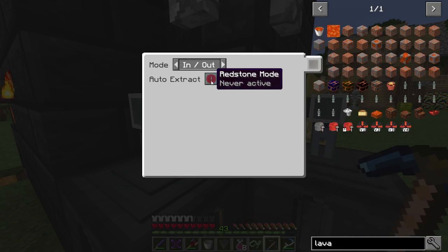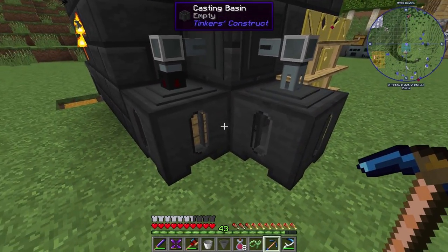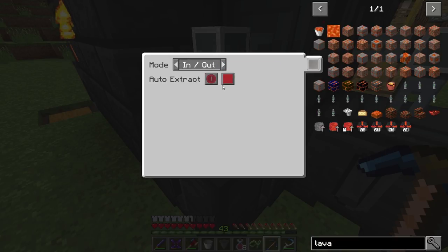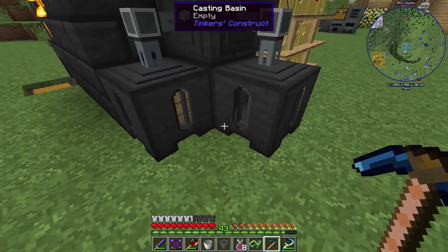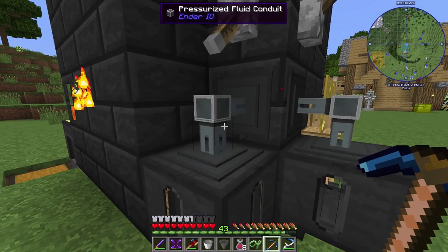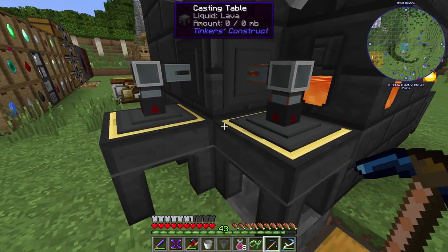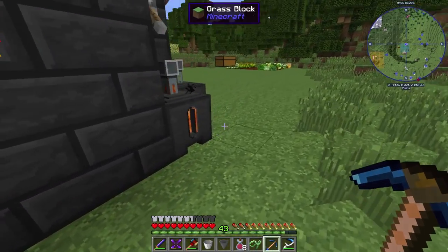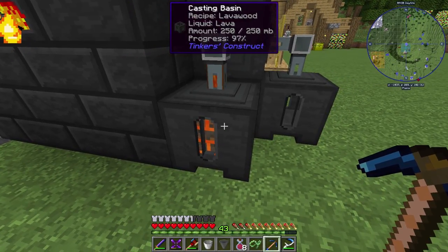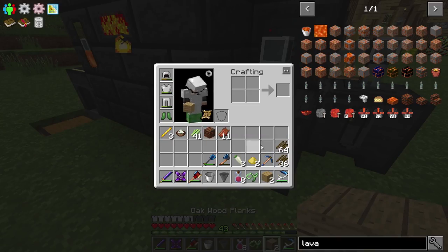We're going to set this to active signal. I'm just going to set that one to insert right now. You could put a second block here and set these ones to in and out, then it would be on auto-extract as well - it would pull out of here only when the lever was pulled. But I just don't want a block there. Wait, where did my lava go? I found the culprit - put it on extract, put it on insert. There we go. It's going to make us some lavawood.